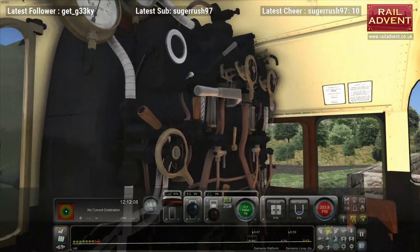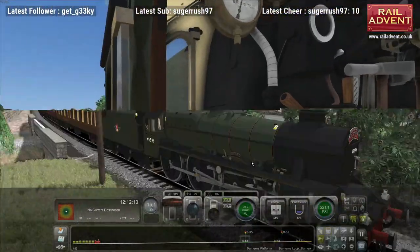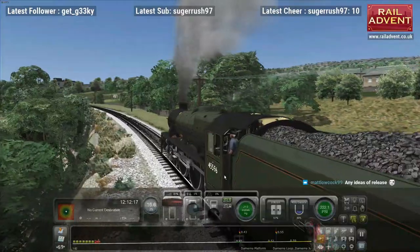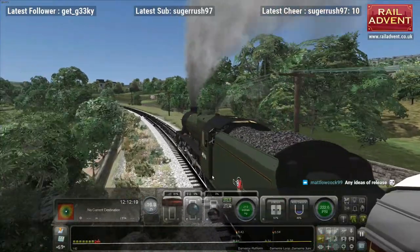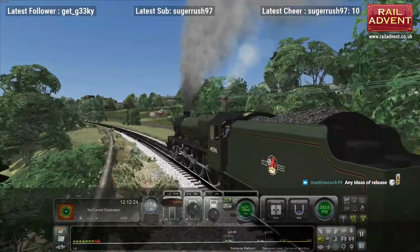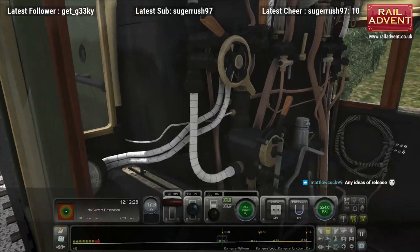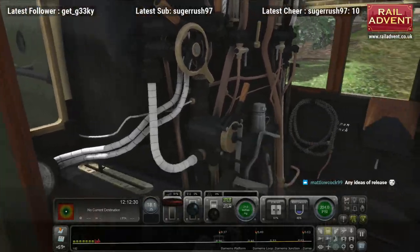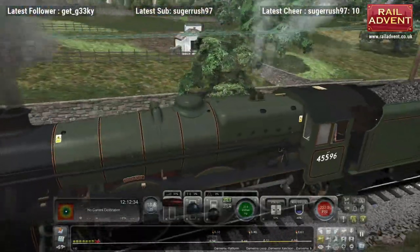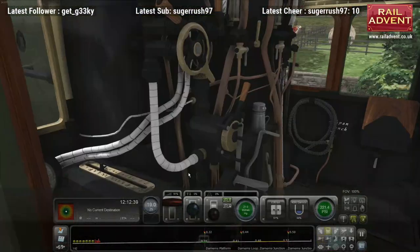It is still a work in progress - there's still a few textures that need changing, believe it or not. The last update I sent out last night, Michael - if you have a look at the back head of the boiler, look at the bits where it's not covered by cladding, where you've got the bolts - you should be able to see that area look a bit rusty now.